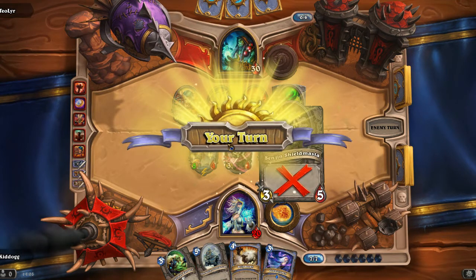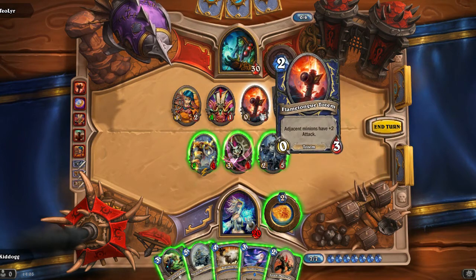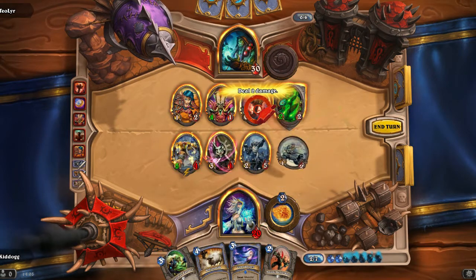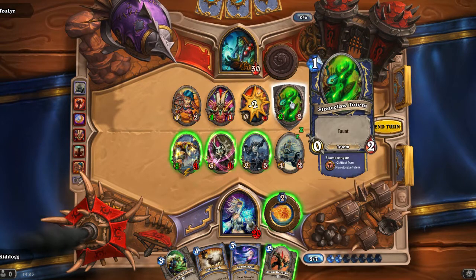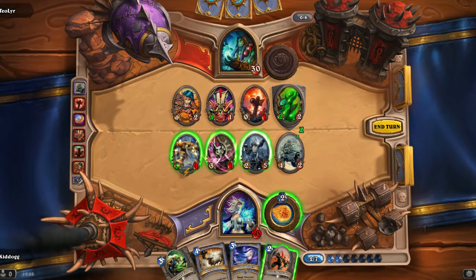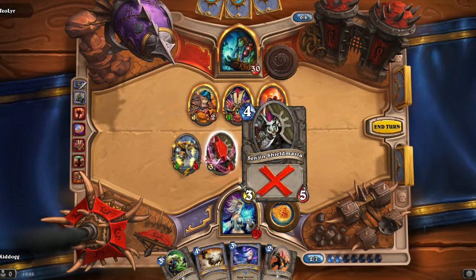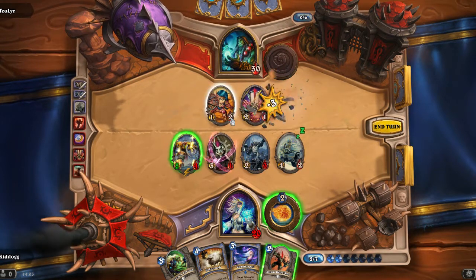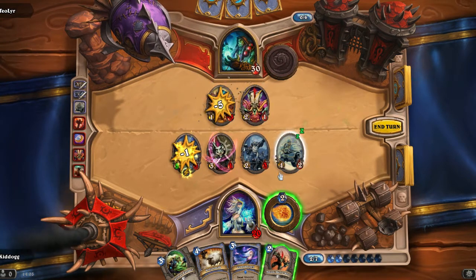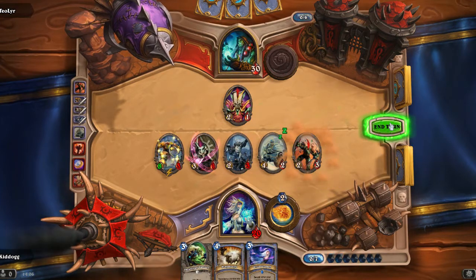I need to take that flame totem down because that would be bad letting it get out of control. I've got seven mana so I'm going to play that. Free two damage for that. I should have taken the taunt creature down — that was very foolish of me. See what I mean? I've played this game a fair bit but still not quite getting the knack of it. I'm going to play that and end my turn there, leaving his witch doctor alive.